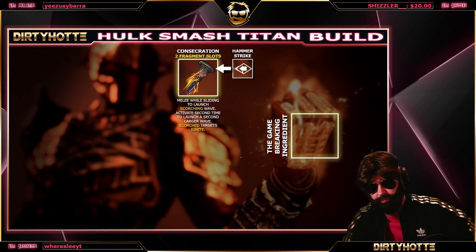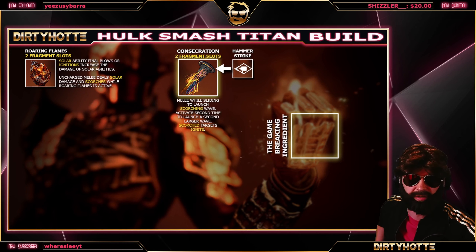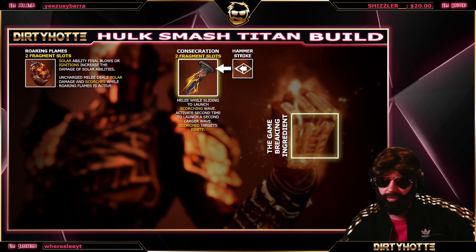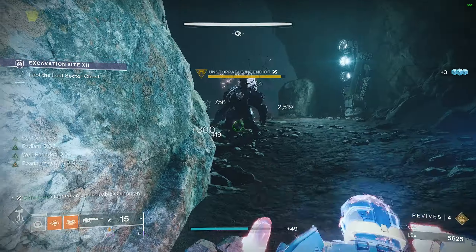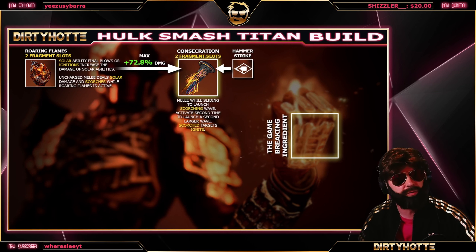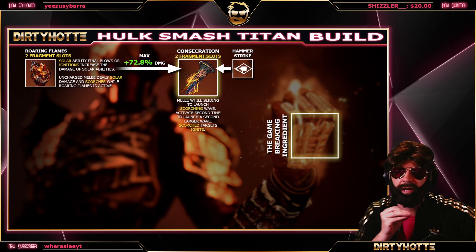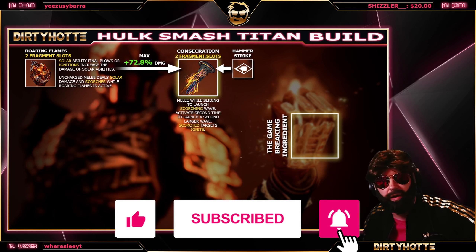The second aspect is Roaring Flames — two fragment slots. Solar ability final blows or ignitions increase the damage of solar abilities, stacking up to three times. Uncharged melee deals solar damage and scorches while Roaring Flames is active. When we have three stacks we get a maximum of plus 72.8% damage for our Consecration second-wave melee. Not everything melee-related works with Consecration the same way as other melees.